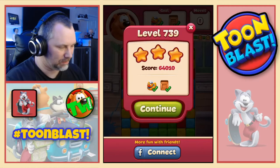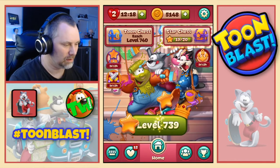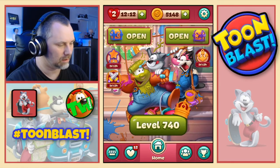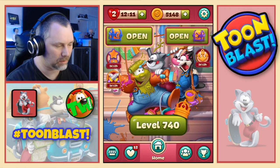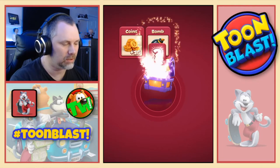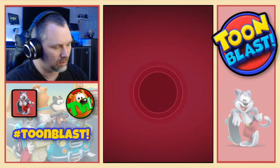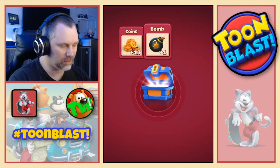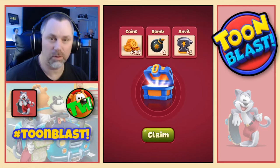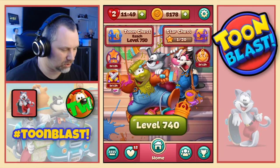Moving on - that's another anchor. We get to open a star chest. So we get 15 coins, one bomb and one anvil. And then we get a toon chest - so we get 15 coins, one bomb and one anvil. Deja vu, anybody? So we now move on to 740. On this one we need 20 bubbles and 43 light bulbs. Right, and we have some rockets.